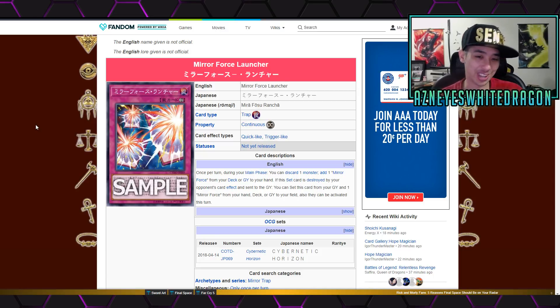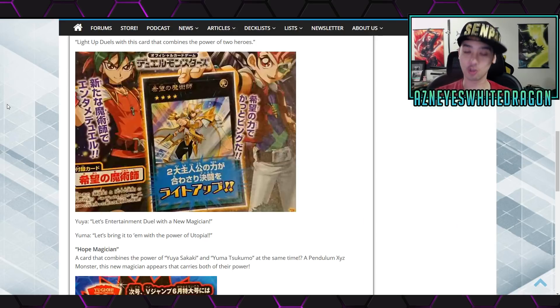The problem with this card is you're going to add a Mirror Force but then have to set it later, so it's really good if it's already set and destroyed. Your opponent's going to know what you're setting because you're adding it to hand, so they might just choose not to attack — which can still be good in some circumstances. I think it's an interesting card and I'm definitely going to try to make a Mirror Force deck now that we have Launcher. Also, there's Mirror Force Dragon which you can use in this deck too. Anyway, those are the new Yu-Gi-Oh cards — hopefully you guys enjoyed checking them out. If you did, drop a like, and if you're new to the channel, hit the subscribe button to see more new Yu-Gi-Oh cards.